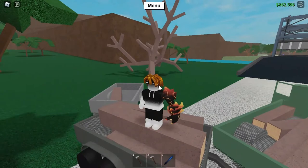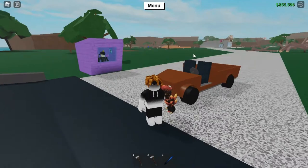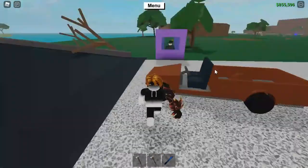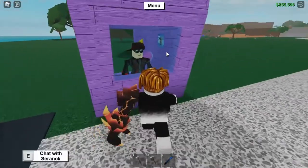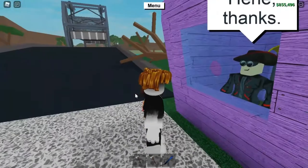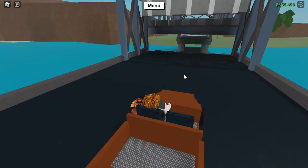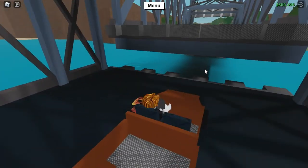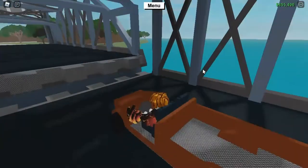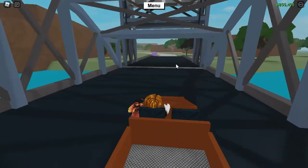Now it's time to show you where the trailer spawns. The trailer spawns at the other side of the bridge. The bridge is right there — that's the spawn. Follow this road to the bridge. Chat to this person and pay him 100 and he will lower the bridge in a few seconds. Once the bridge is lowered, cross it and follow this road.